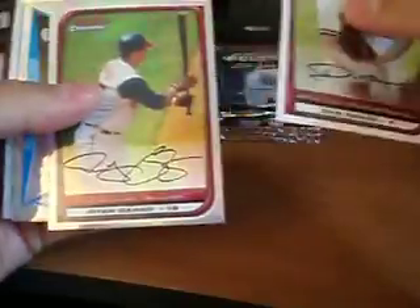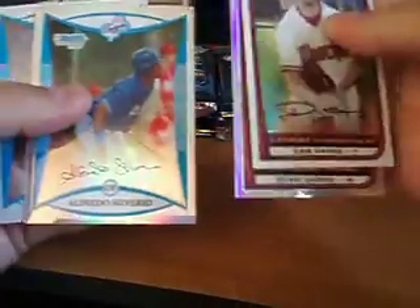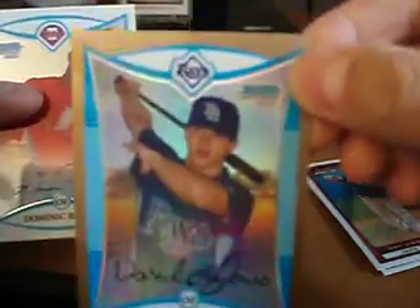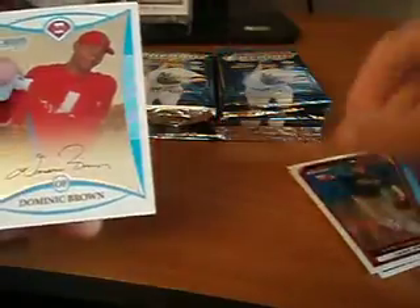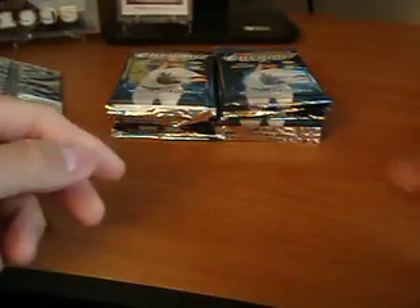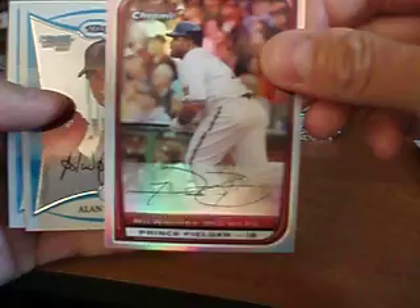Let's see — base. I've got a Saran Garko Refractor. Bang. Base, base. DJ Jones with a gold border out of 50. And then Dominic Brown, which is actually not a bad card to pull. Prince Fielder Refractor, base refractor.